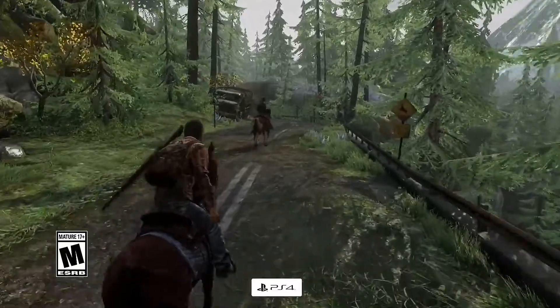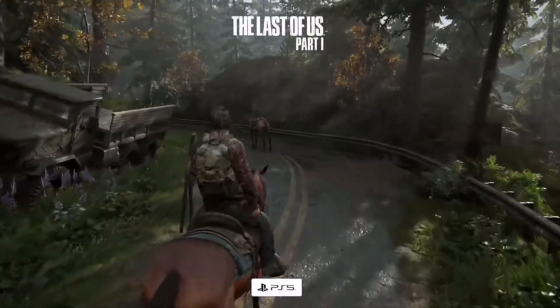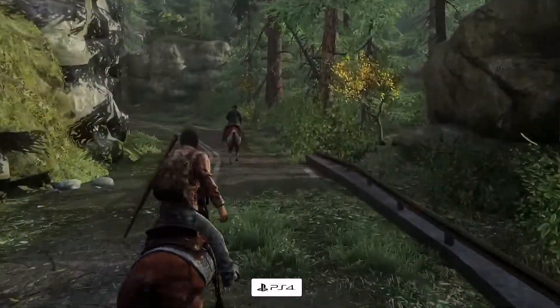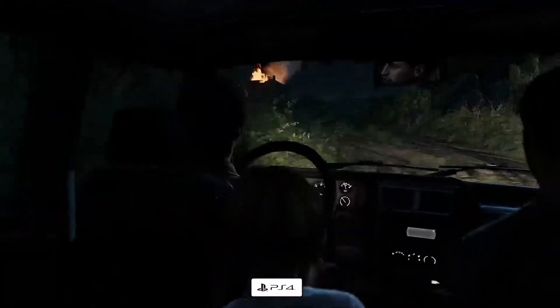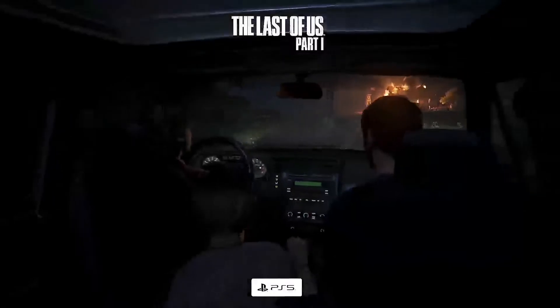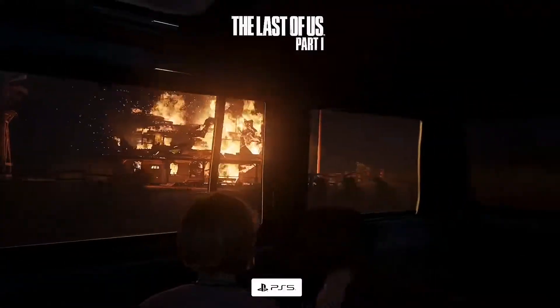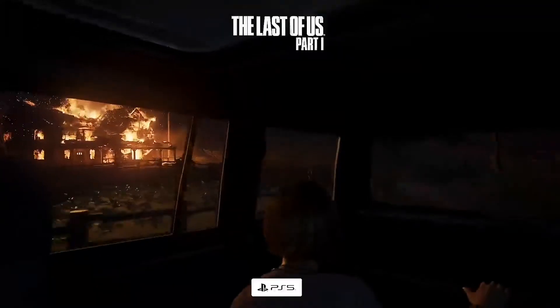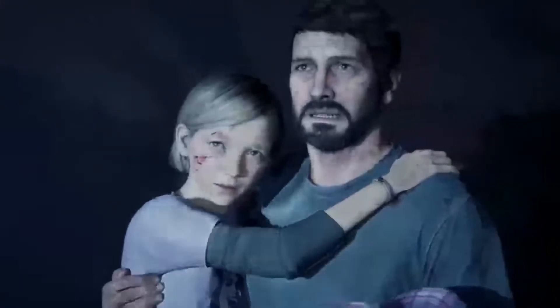The trailer shows Joel and his brother Tommy having a conversation on horseback, and it's here that you can really see the improved lighting and the foliage surrounding the road. We also get a glimpse of the remake's take on one of the most traumatic scenes from The Last of Us — Joel, his daughter Sarah, and Tommy in a frenzied attempt to flee Texas amidst the chaos of the emerging pandemic. The clip shows the trio watching in horror as an entire house is engulfed in flames. The original game held up incredibly well, but it's not until you see it running next to the full remake that you can fully appreciate the potential of modern hardware.